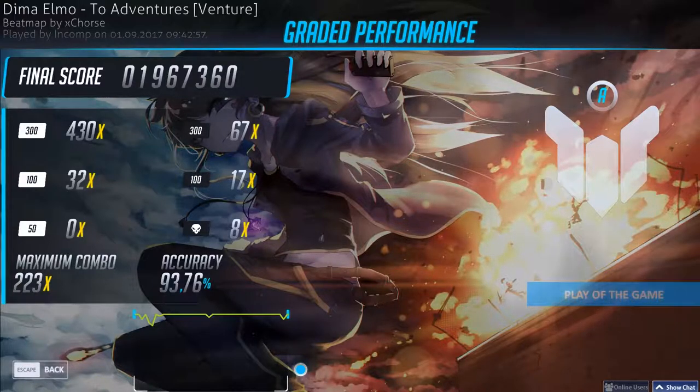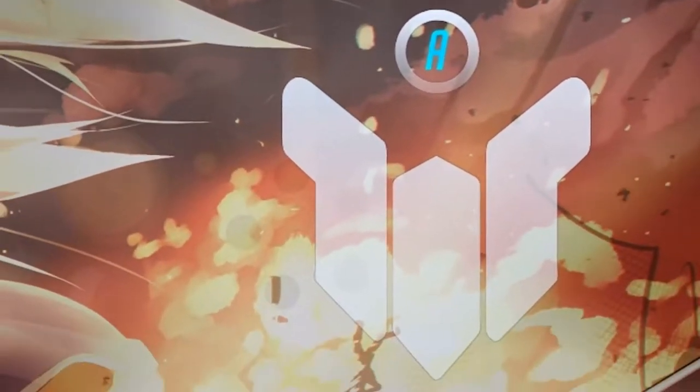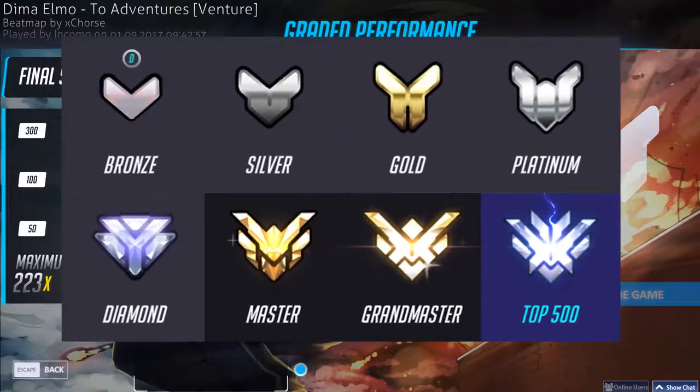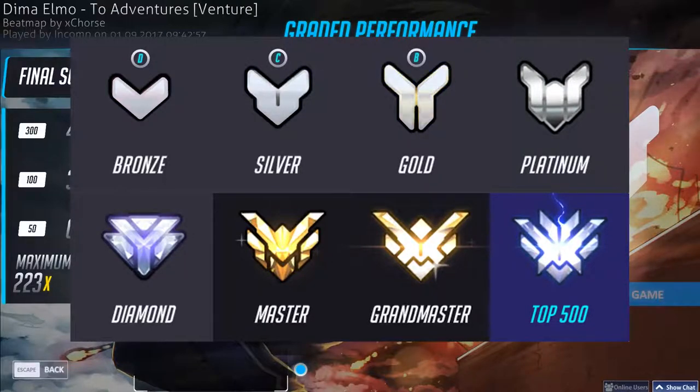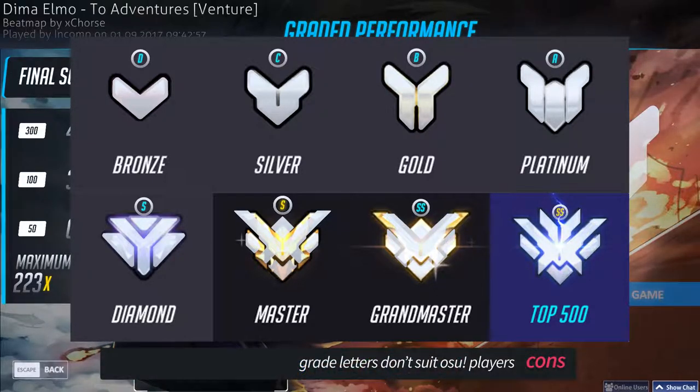The grade letters should emphasize the grade itself over the graphic. The letters are completely overshadowed by the symbols underneath them. While the symbols are all illogical — Ds are bronze, Cs are silver, Bs are gold, As are platinum, Ss are diamond, SHs are master, SSs are grandmaster, and SSHs are top 500 — they probably aren't instantly readable to someone who doesn't play Overwatch competitively.